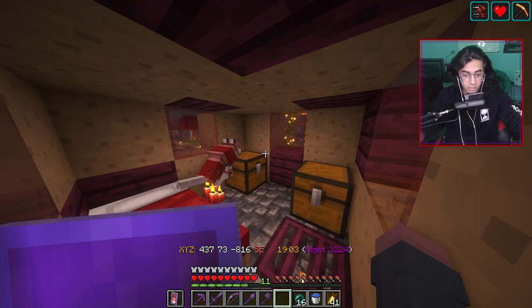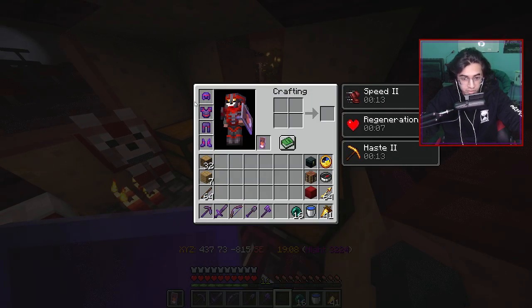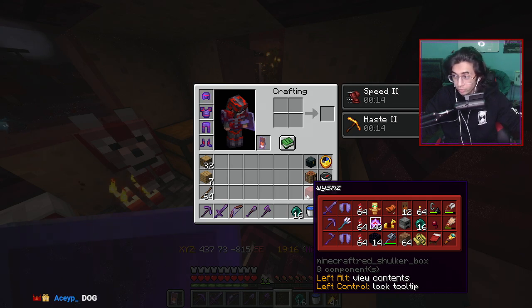The first thing — before we even start, actually — everything is netherite. This is all netherite. And in the world, my sword, pickaxe, and hoe are netherite. What's up, Asap? How you doing?